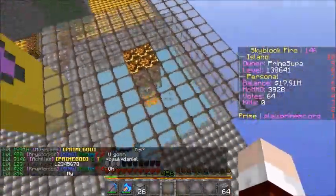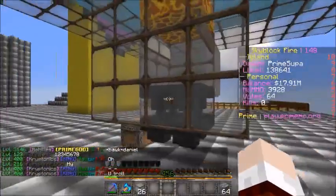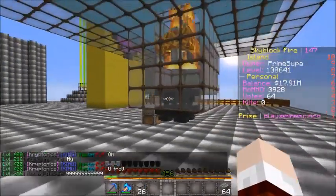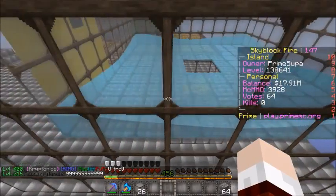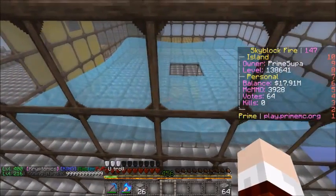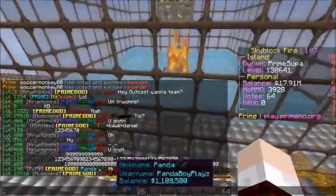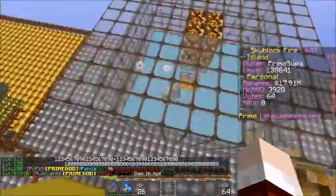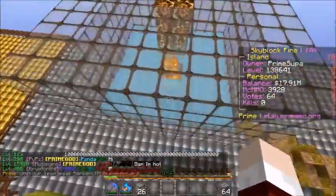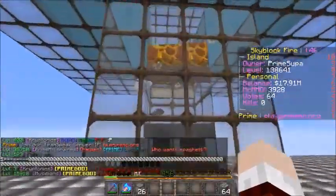I'll go over this once again. You need a 4-block pillar one block above the ground, then 4 glass blocks each facing out from one corner. Fill it in with glass, bring the glowstone down one block, and boom — you now have your iron golem farm.